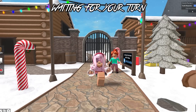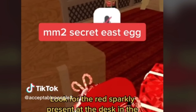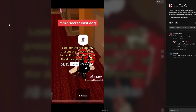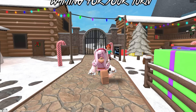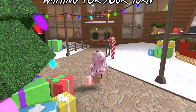Alright, so let's go in and try this out. Let's see this TikTok video - MM2 secret Easter egg: look for the red sparkly present at the desk in the lobby, push it to the X at the door and walk inside. She's pretty much moving the red box to the X sign, and then it will open up Saint Nicholas' office.